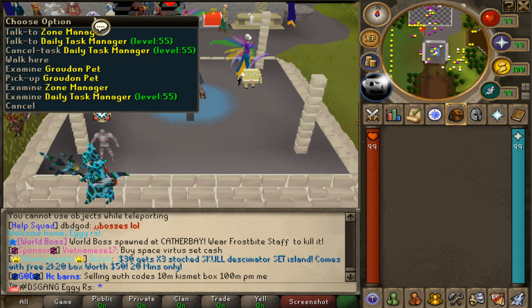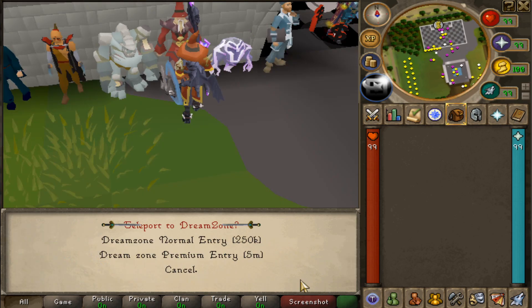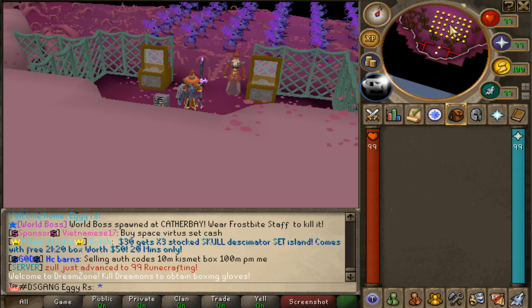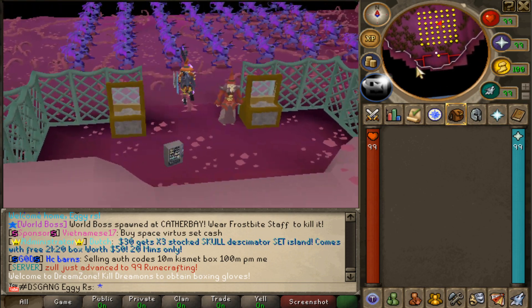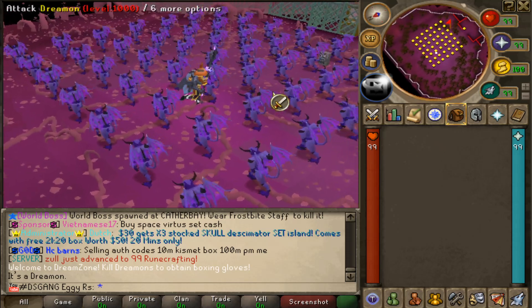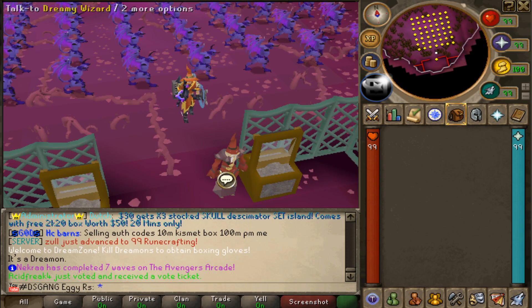You can actually get here by jumping right over to the home — the Dreamy Wizard sitting outside of the home base here. Speaking to him, you get the Dream Zone normal entry, or if you want, you can go into the premium. Checking out the normal real quick, we have a horde of Dreamins to kill. These Dreamins are going to have 5,000 HP, which is actually not much at all. And then of course, chances to grab the boxing gloves.